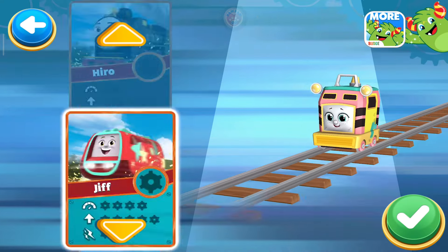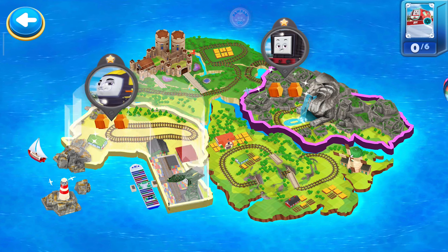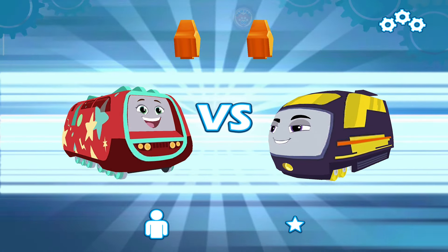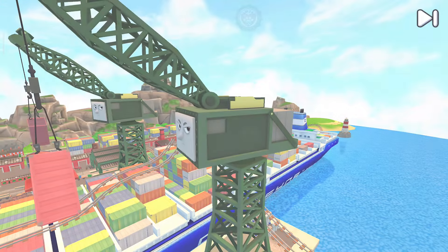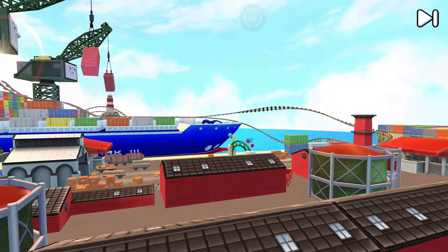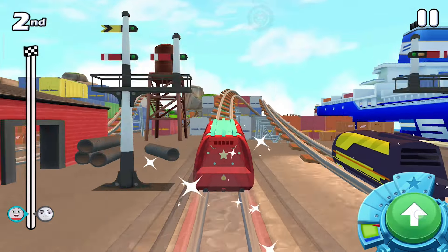Choose a racer! Jib! Choose a challenger! Jib vs Frederico! Pair your engine and get ready for the race! Welcome to the Daring Doctor! Ready? Three, two, one! Go, go! Perfect start!